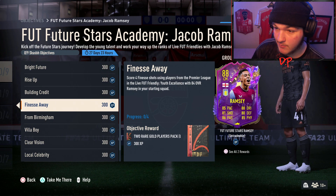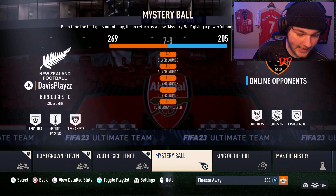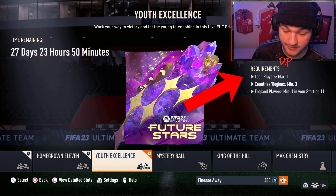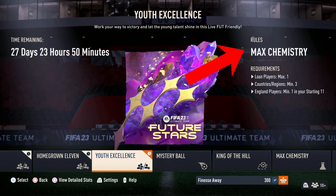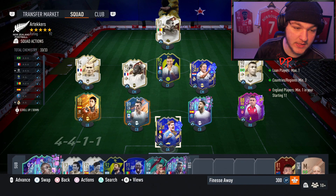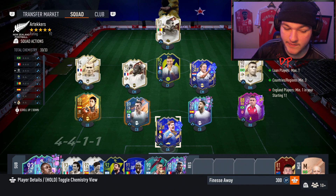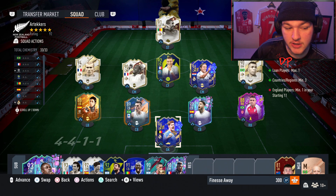Let's look at the Youth Excellence game mode — and there may be a squad builder needed today. Under Play Online, under Friendlies, Youth Excellence: the requirements are loan players at most one, at least three countries or regions, and at least one English player in your starting 11. The rules are max chemistry, which is absolutely phenomenal from EA — you can play players off position on zero chem and they will still get the full three out of three chemistry boost in game.